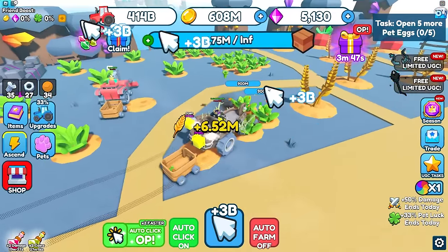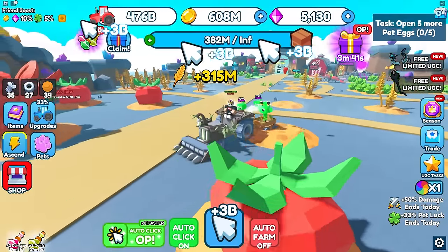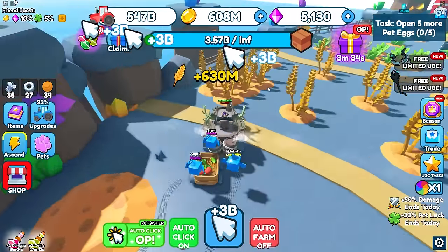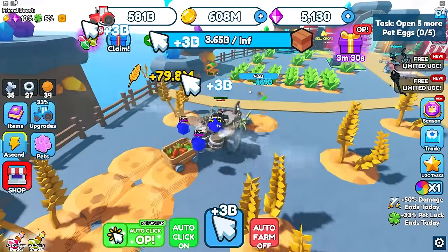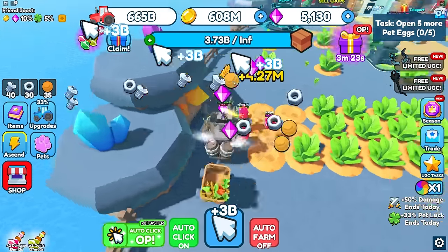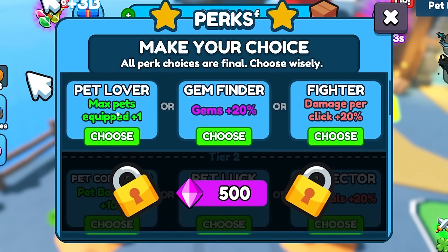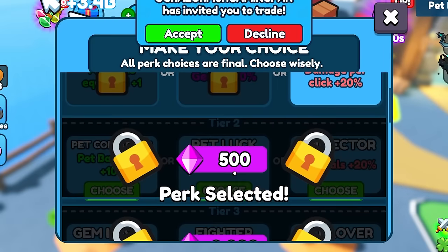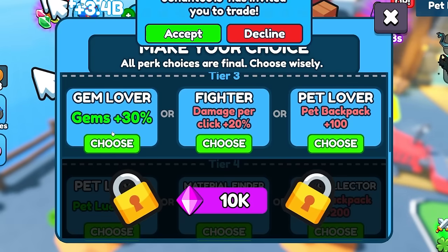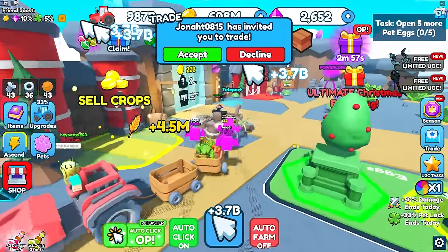I'm getting three billion per click on the wooden tractor and can instantly break all bosses. I need 20 billion for the next area — easy. I also check out perks, which cost gems. I pick more damage, more materials, and the fighter perk. Now I get even more per click.